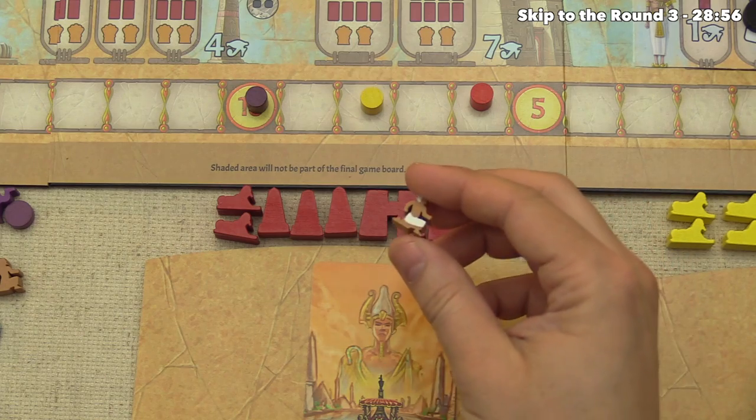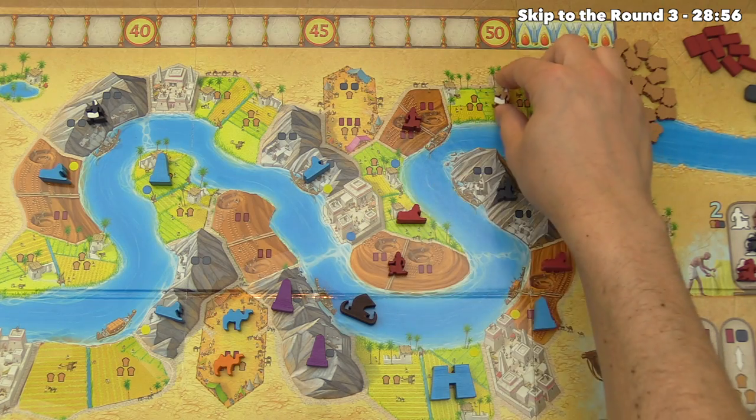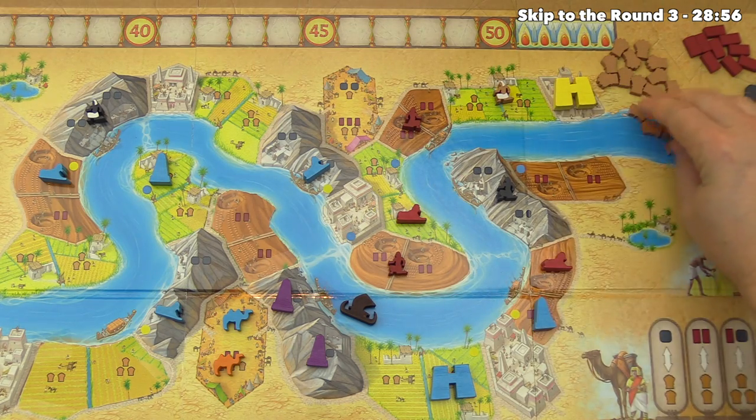The red player uses their master farmer but decides not to send it ahead — instead going back to an earlier region to grab five grain from the bank.